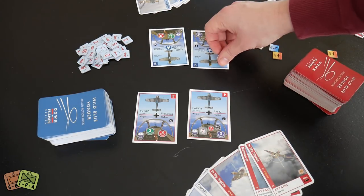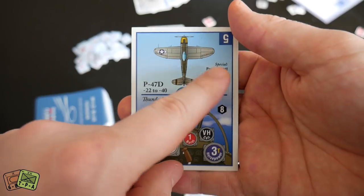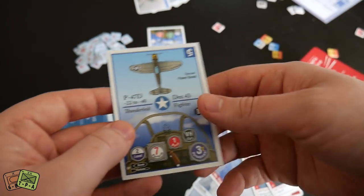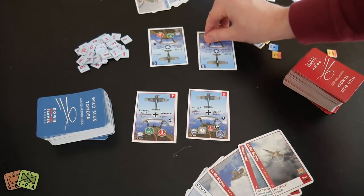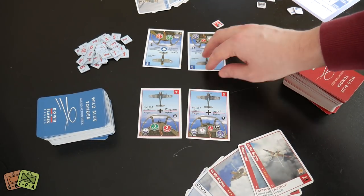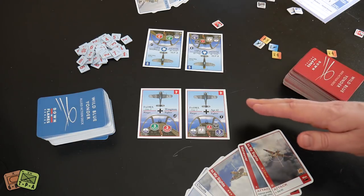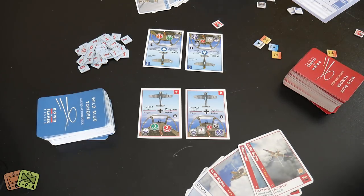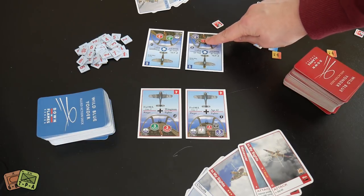The P-47 Thunderbolt has a special 'Power Boost' keyword — it starts the game with an extra full throttle token for one-time evasion. These planes have a lower burst value, but they have a 'T' symbol on their horsepower, meaning at higher altitudes they are not penalized with fewer card draws — it represents their turbocharged engines. Normally going to higher altitudes means drawing one less card, but with turbocharged engines that's not the case, so they can keep filling their hand and fighting at altitude.